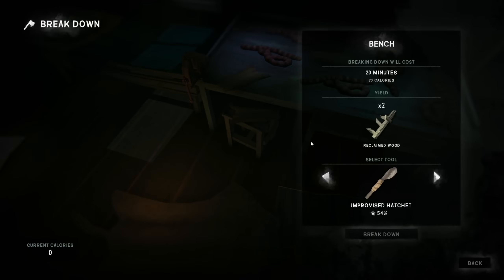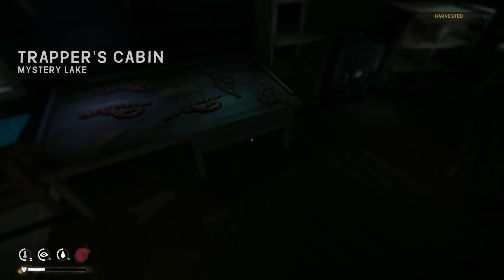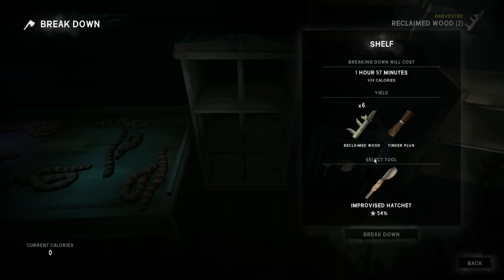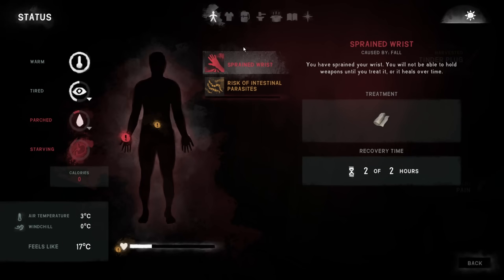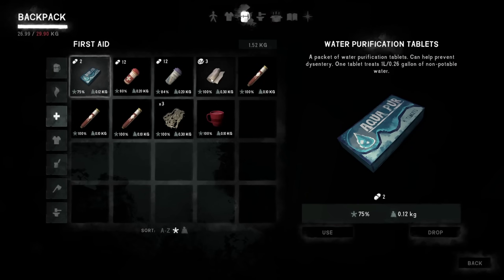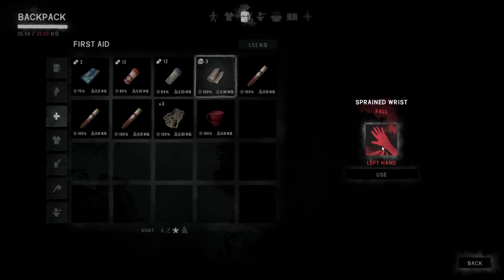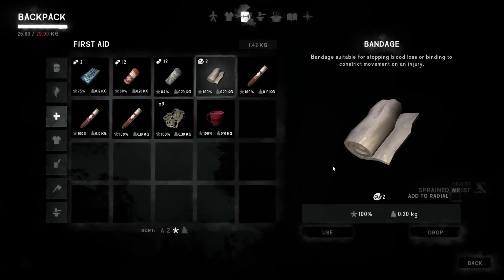I'm going to go ahead and bust up this little wood bench while we warm up. What else can I bust up? Can I bust this thing up? Oh, I can — that's pretty nice. Let's do that. Let's go see what the weather looks like. We have plenty of... it's a sprained wrist, so that's not good. I should probably go ahead and bandage that up. Yeah, let's go ahead and use it on our sprained wrist — that way we can shoot a bow if we need to in self-defense.